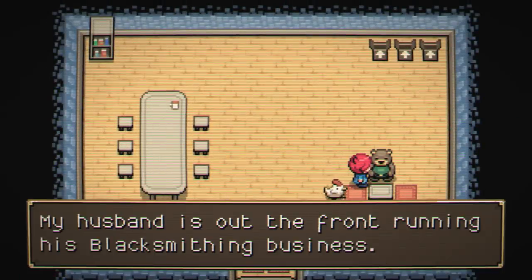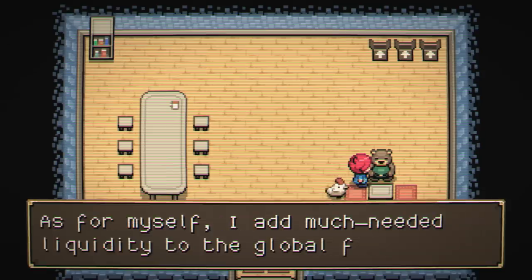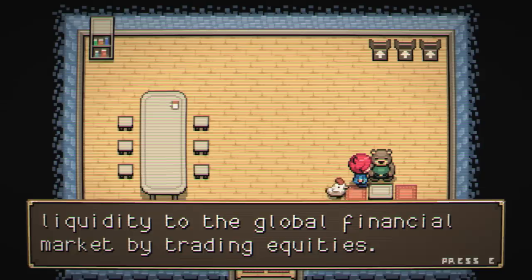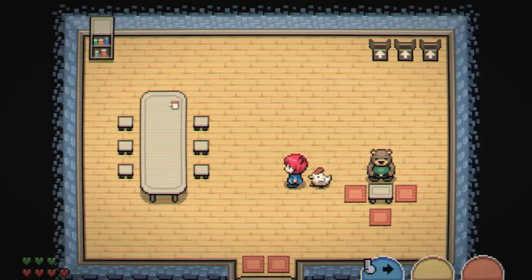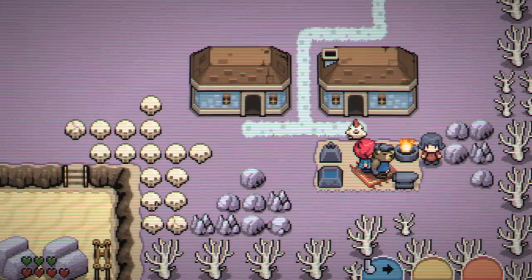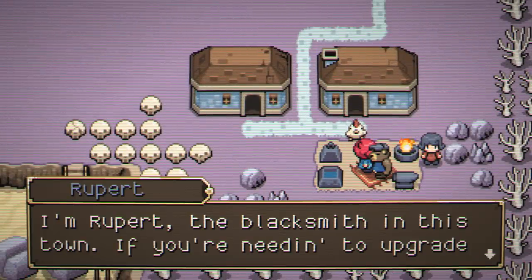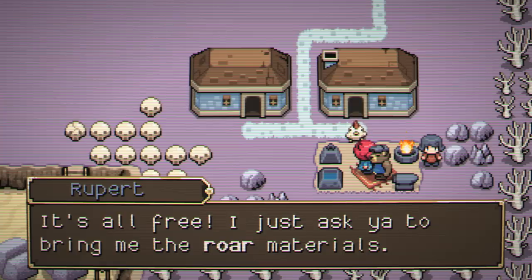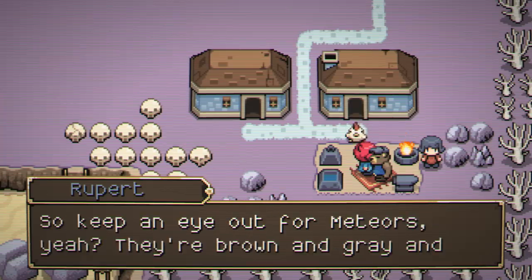I'm Ayala — my husband is out front running his blacksmithing business. As for myself, I add much-needed liquidity to the global financial market by trading equities. I'm Rupert the blacksmith here in town — if you're needing to upgrade your arsenal, I'm your bear. It's all free, I just ask you to bring me the raw materials. So keep an eye out for meteors.